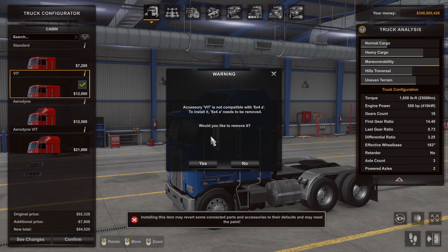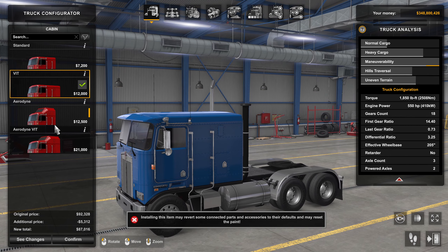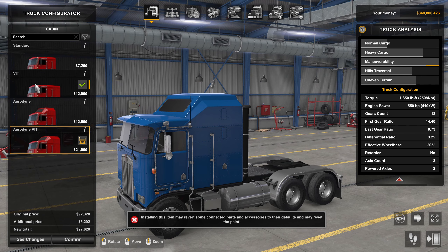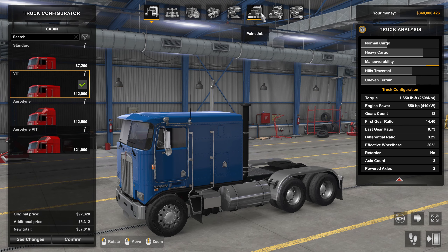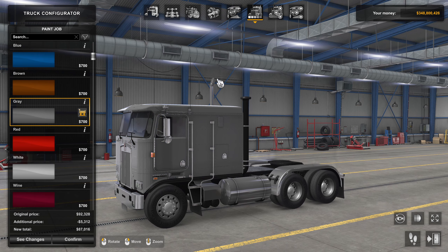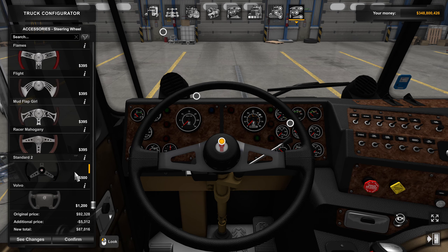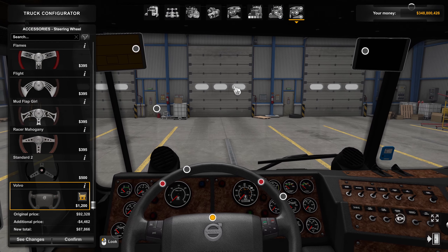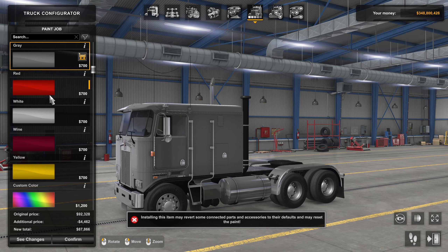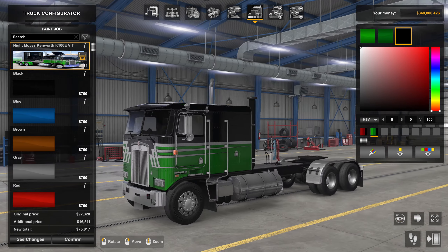To reiterate: switch back to the VIT cab with the set-forward axle — that's the one I prefer. Then go to your interior and select it. It's still there. Then paint gray, go back to the interior — notice the steering wheel may have changed, so click the Volvo steering wheel again. Then go back to paint, click right above gray for Clown Car 3000, put your paint job on, and you're all done.